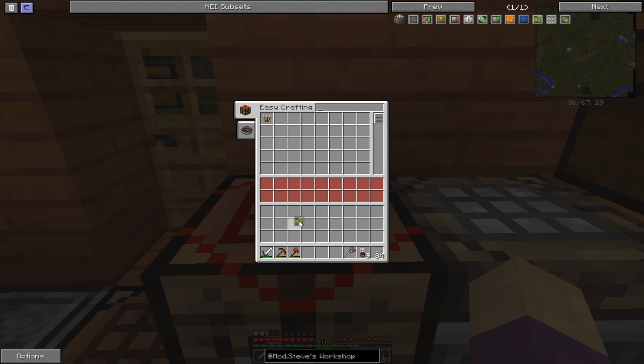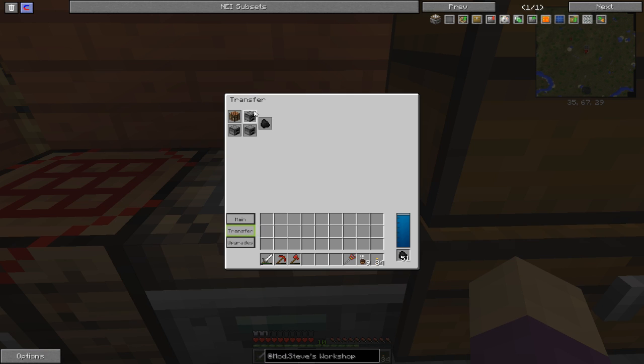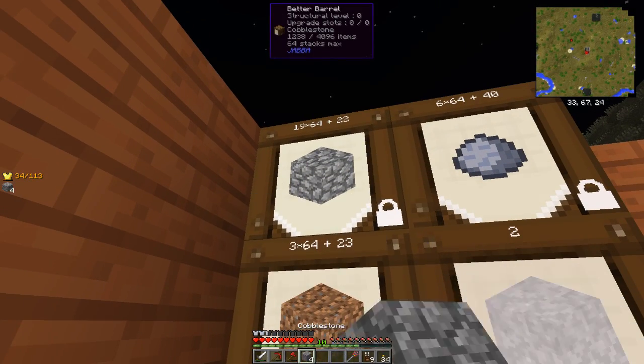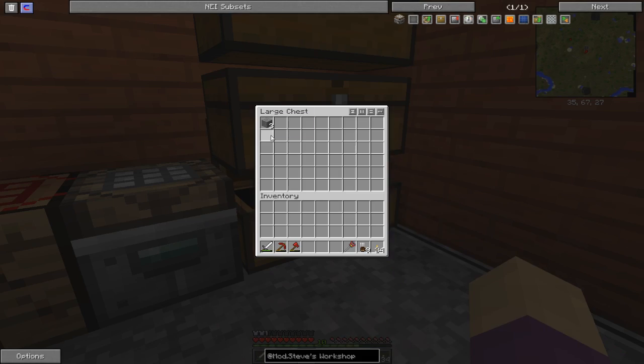Now I can set this to output auto transfer on the same side. Very nice. Which means now if we cook something up, what you'll notice is it's not staying — it's automatically getting transferred as it gets processed right here into the chest.